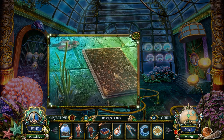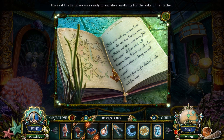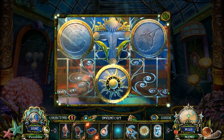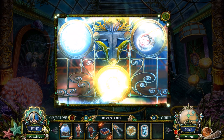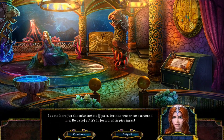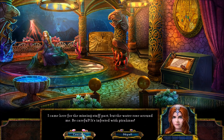And by the way, Ariel left this. With each orb my sisters have found, the sea has become polluted and more fish have died. I'm so close to being normal again, but do I really want to risk everything? Ariel, you already made that decision. Little Red Riding Hood's sister — let's save that story for when we actually get to Little Red Riding Hood, okay? Because we're going to this room now — the viewing room. I came here for the missing staff part, but the water rose around me. Be careful — it's infested with piranhas! Not piranhas!